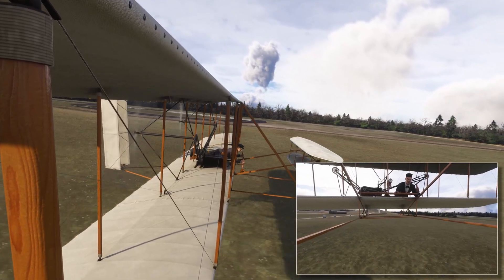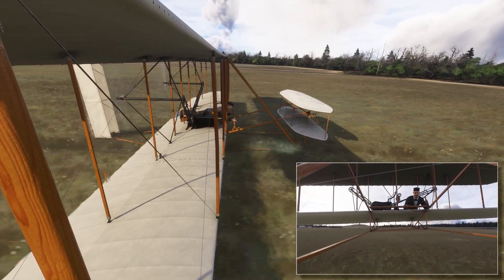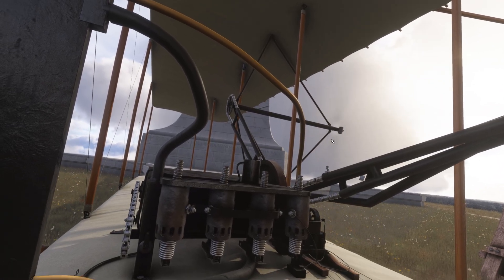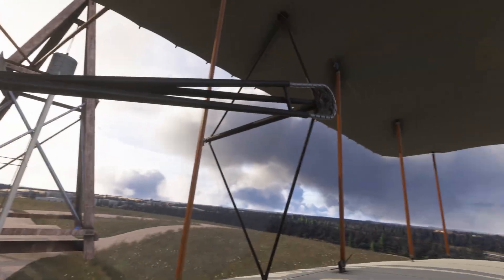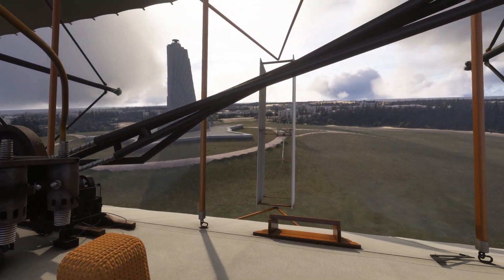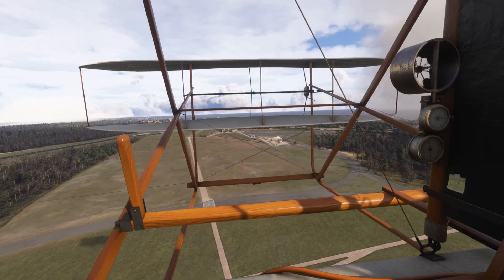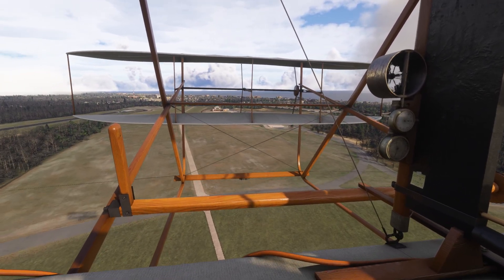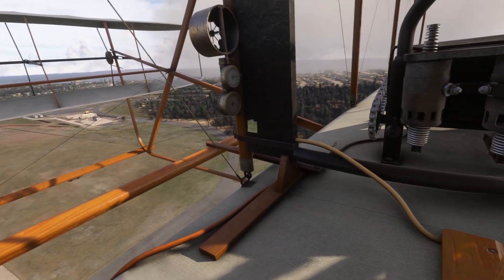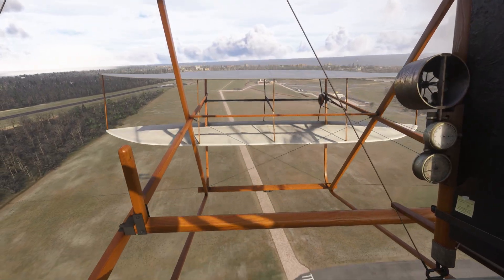My own flights here in the sim weren't exactly setting any records — none of them lasted longer than about 20 seconds. But let's give the Wrights a little home field advantage: we're going to move the Flyer up to the actual Kill Devil Hill itself and try the takeoff from the slope, just like they did on most of their earlier glider tests.